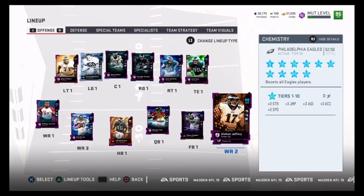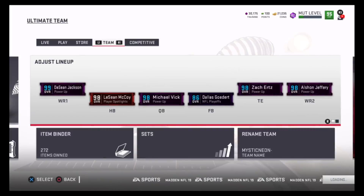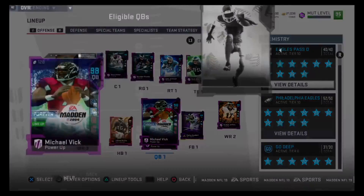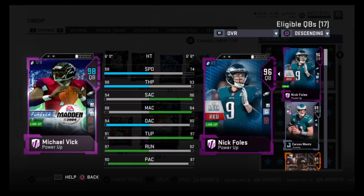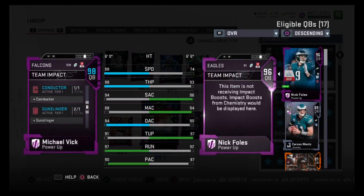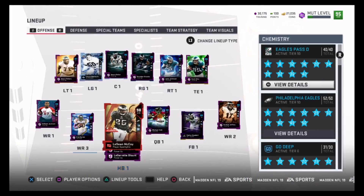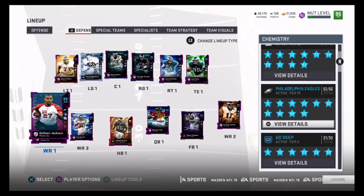This is what the Eagles chem looks like — it shows up on the card on the right-hand side. Comparing Vick to Foles, you can see that little Eagles logo right next to Vick's name. It gives them a bunch of speed and stuff. You can see the plus-three speed under the Eagles chemistry. That's basically what my whole team is gonna be built around — getting all the stats I can to boost Eagles players on the team.